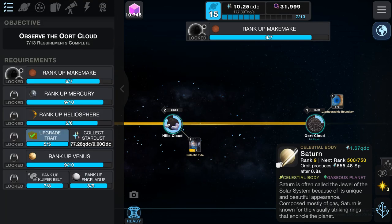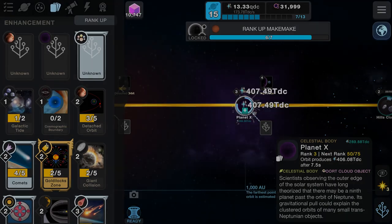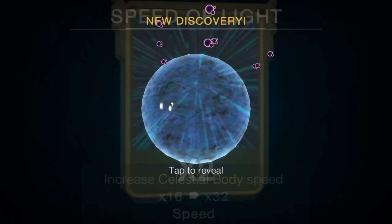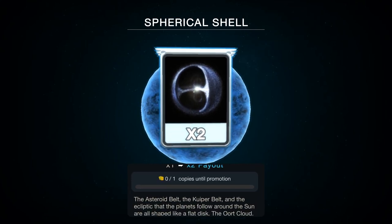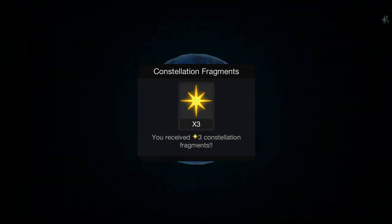We'll get that automation going. Now let's just get everyone leveled up as far as we can go. Makemake, Mercury, heliosphere, Venus, Enceladus, and the Kuiper Belt — they're the only ones we still need to do. Still some new cards to unlock for Planet Nine and Sedna, so hopefully we can get those with our super giant star like we do every video. Here we are — Rigel. New cards! Spherical shell: the asteroid belt, the Kuiper Belt, and the elliptical orbits the planets follow around the sun are all shaped like a flat disk. The Oort Cloud, on the other hand, is a large spherical shape surrounding the whole solar system — that's cool.